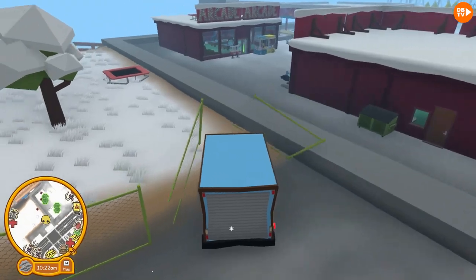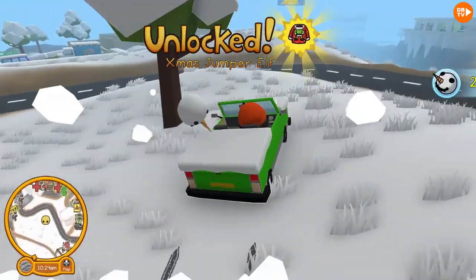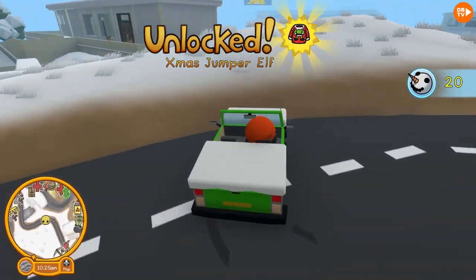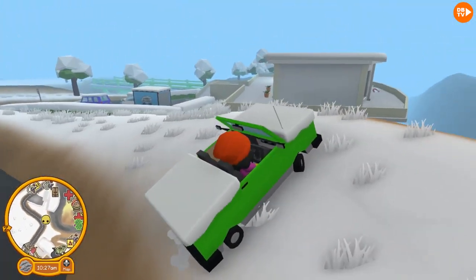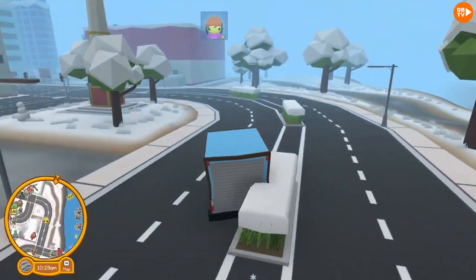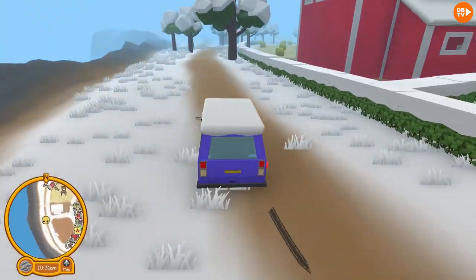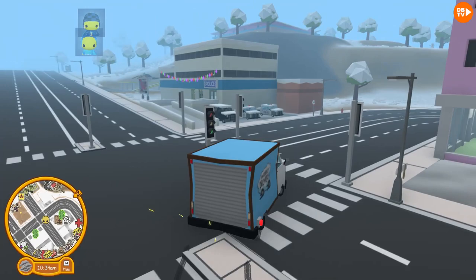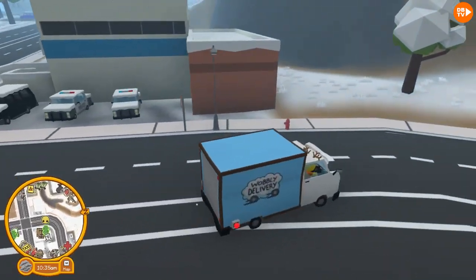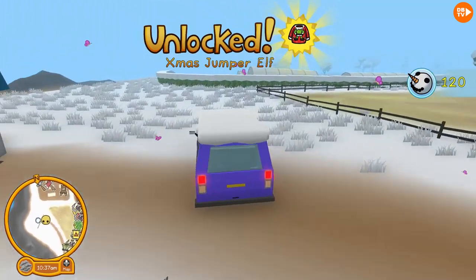I can't wait to see what we can unlock. I'm about to unlock something. I unlocked the X-mas jumper! It's so cute — I love it. That is actually pretty cool and amazing. There's so many Christmas decorations. Another easy spot to find one is right behind the jail. It doesn't look like there's one here right now, but there is one that will spawn there.